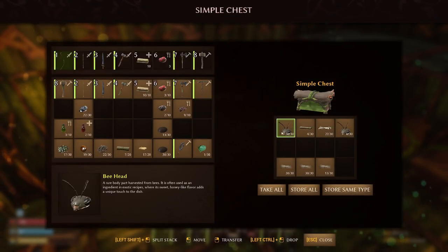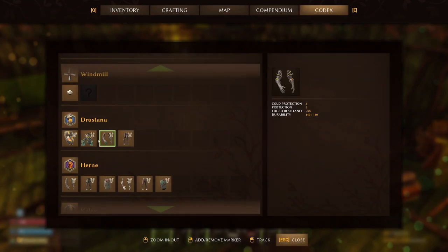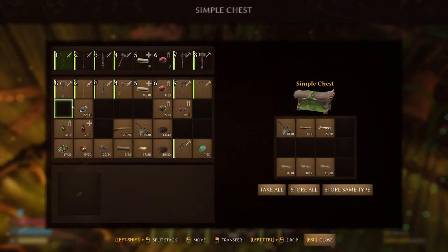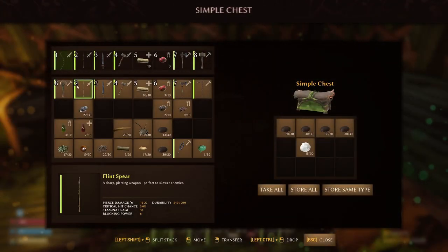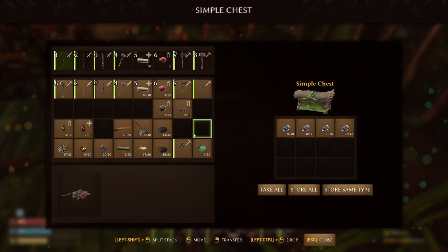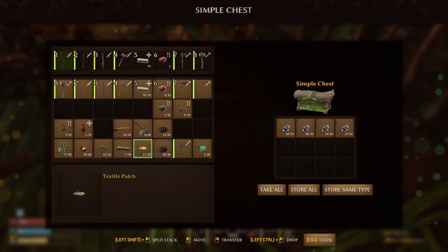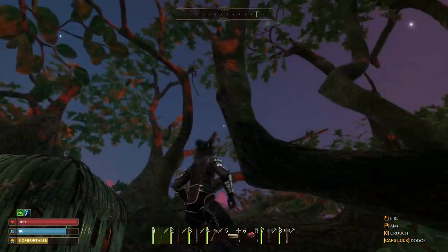We need bee heads - three bee heads and ten insect wings. Okay we have everything gathered up so we can go get the bee armor. I think we're pretty early in getting the bee armor just because we're simply awesome. My inventory is rather full but we're going to go over to Drastana in the morning.